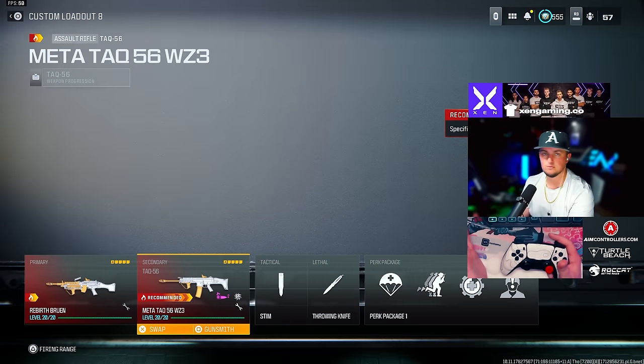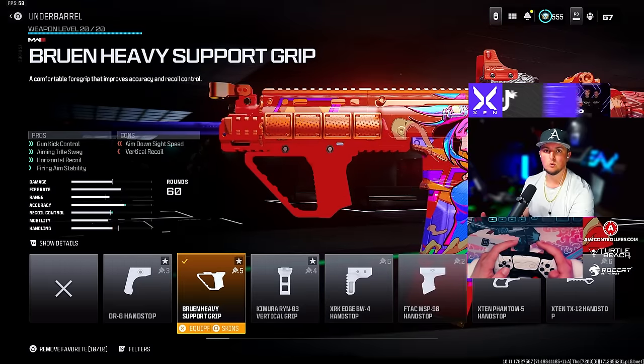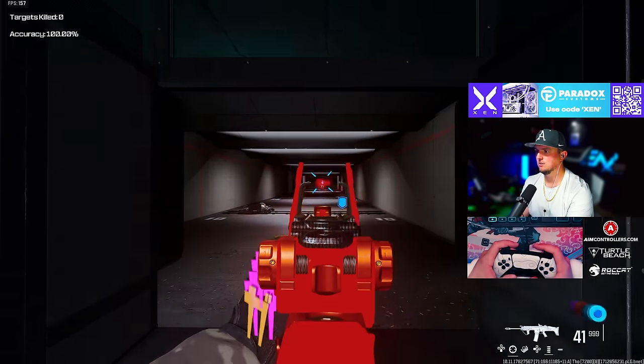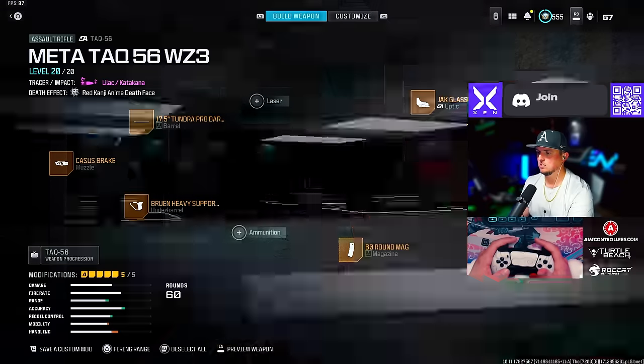The TAC 56 is a ton of fun to run too. I'm running the Casus Brake muzzle, the Tundra Pro barrel, the Bruin Heavy Support Grip underbarrel, the 60 round mag, and the Jack Glassless optic. Here in the firing range, there is very little recoil on this thing — easy to control.